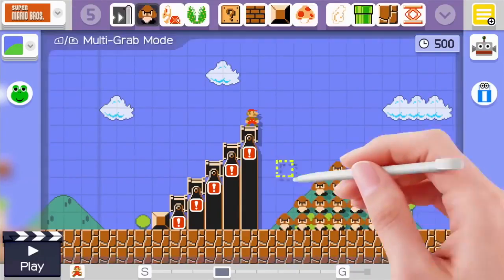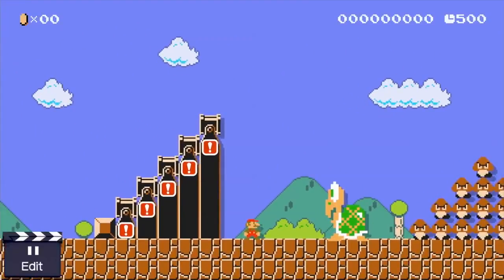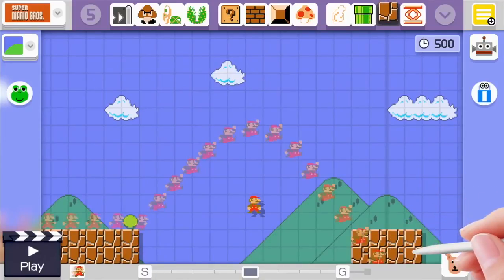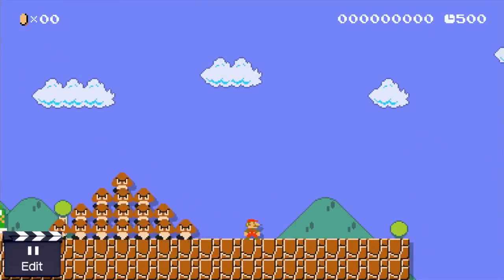One way to improve your courses is to test them out while you play. You can instantly switch between edit and play mode with the press of a button to try out different options. You may notice that Mario leaves a trail of ghost images when you enter the editor — that way, you can design environments that require Mario to jump as far as he can.